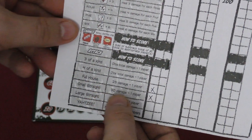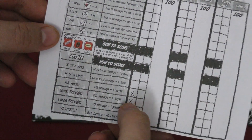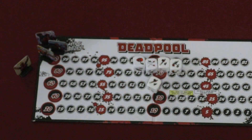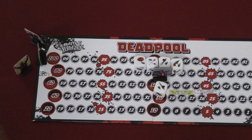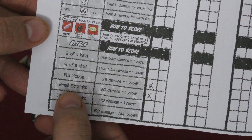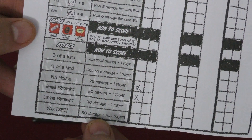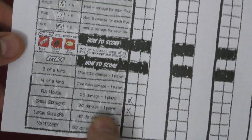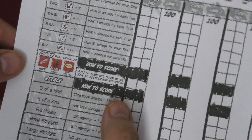A small straight does 30 damage to one other player. Each thing I can use twice, so I put a little X there to show that I've used it. I pick someone else and do 30 damage to them — now they're down to 70 health. A full house does 25 damage to one other player. Small straight does 30 damage. Large straight does 40 damage. A Yahtzee does 50 damage to all other players. For three of a kind and four of a kind, you simply add the dice and do that much damage to the other players.